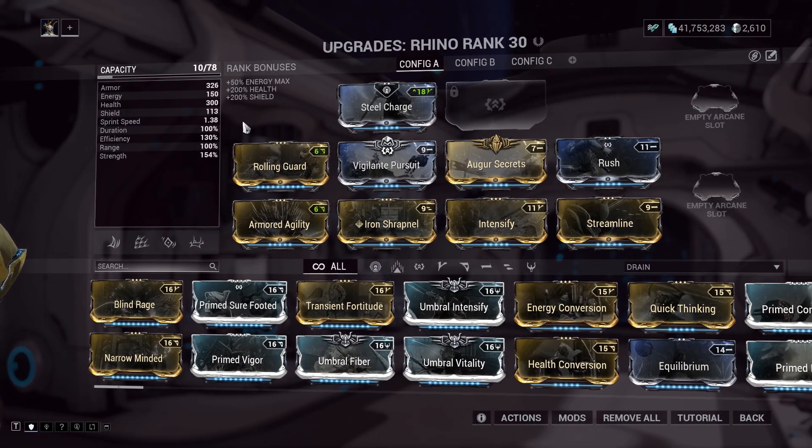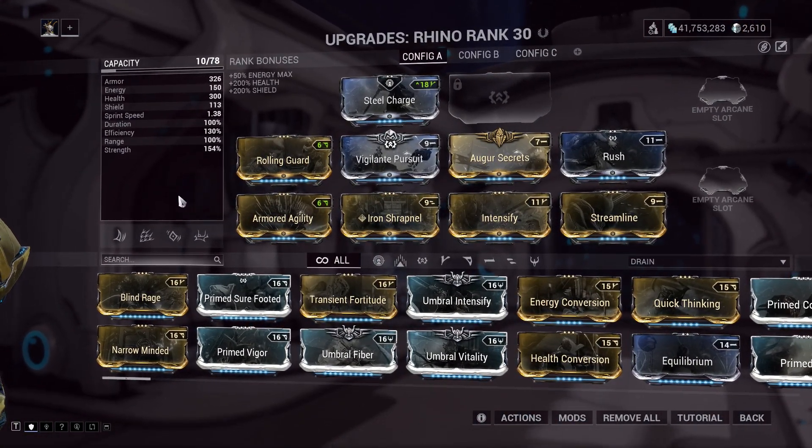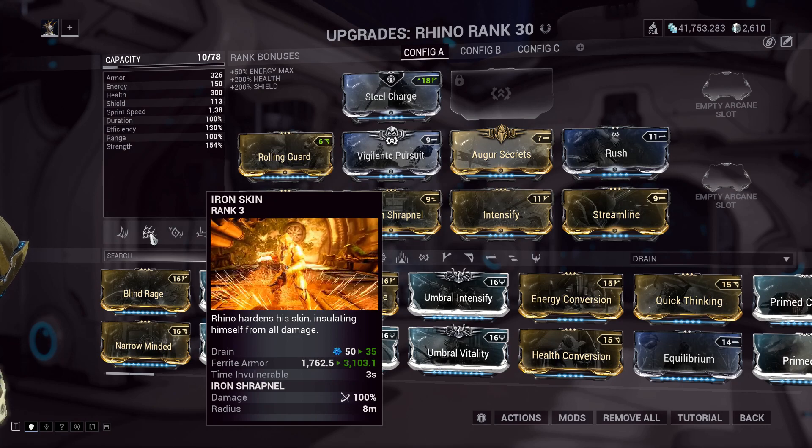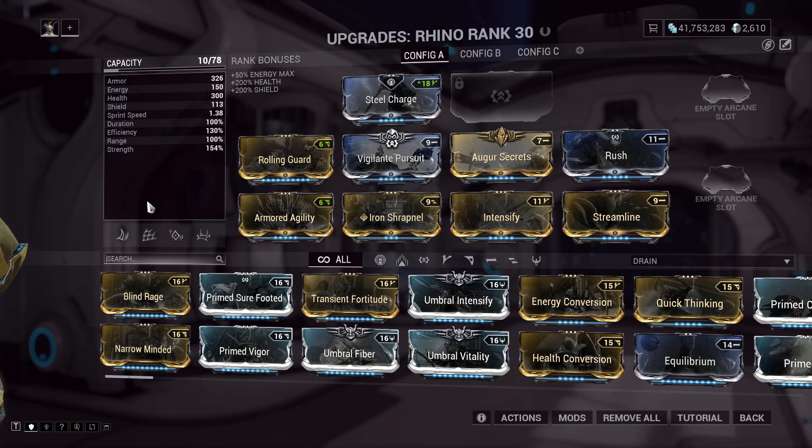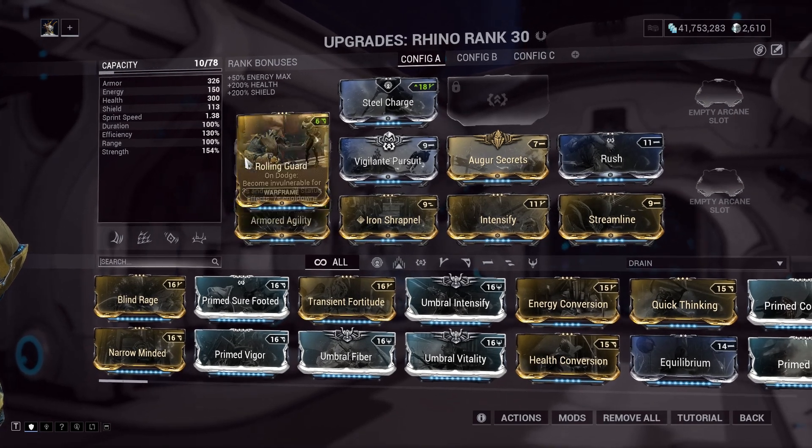I choose Rhino because it is quite easy to get early in the game, and he has a very useful skill like Iron Skin to help you survive the financial stress debuff. Build him with high strength. For more survivability, use the Rolling Guard mod.